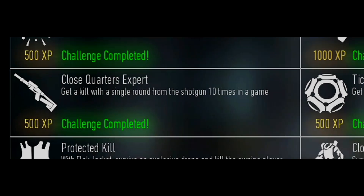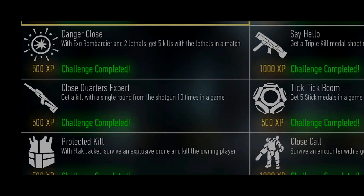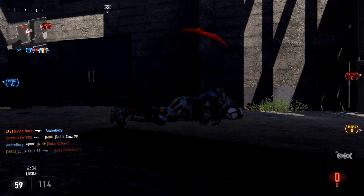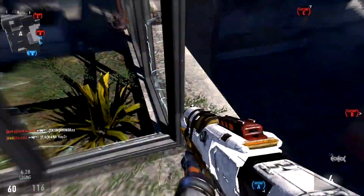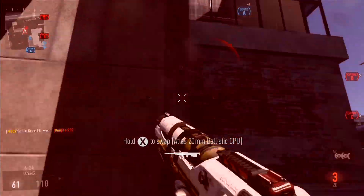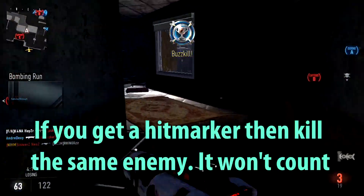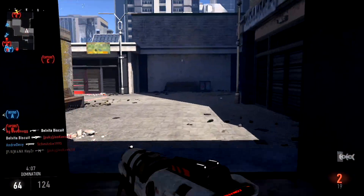The next challenge is called Close Quarters Expert and you have to get a kill with a single round from the shotgun 10 times in the game. The shotgun I recommend is the ATAC 19 because it has high damage, especially when you aim down sight. The attachments I recommend are the Quick Draw Grip 2 to aim down faster and Advanced Rifling 2 so you can do more damage at longer ranges. When you spot an enemy, aim down sight, be in close range, shoot, and you should get the kill. Do this 10 times during the match.